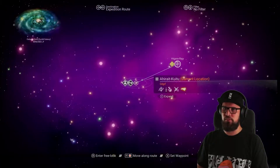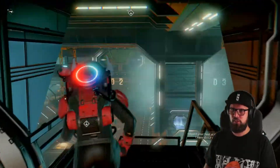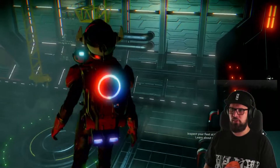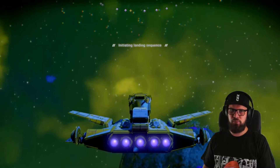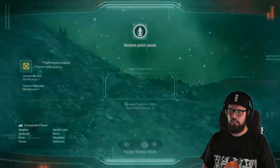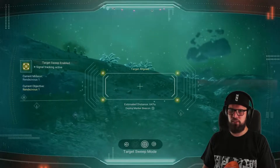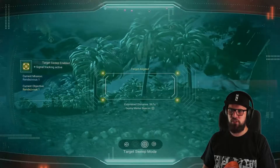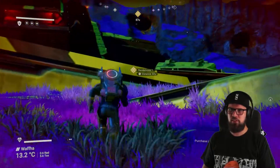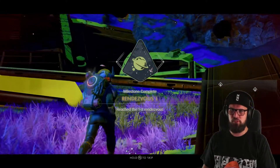Once in the Higar Ariki system, visit the space station and the anomaly. Then make your way towards the first rendezvous point. Land your ship at the approximate location, get out, and use the target sweep function on your analysis visor to home in on the exact location. Make sure to check back regularly to confirm you're heading in the right direction. In this case the rendezvous point is a giant crashed freighter, and once you get close by, the Rendezvous 1 milestone will be completed.